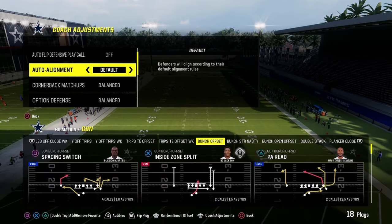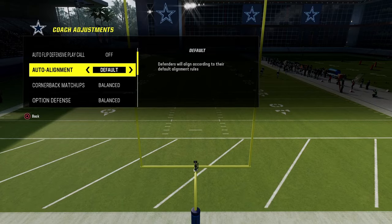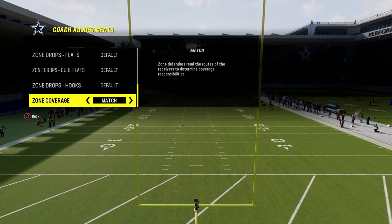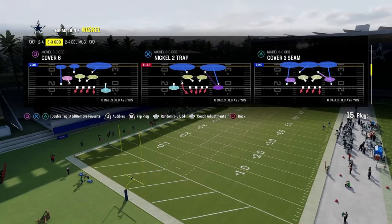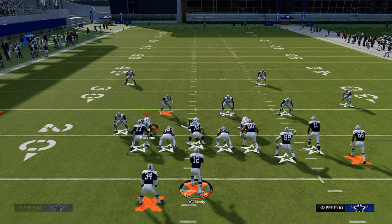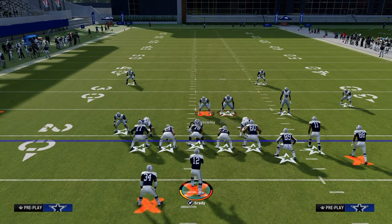I grabbed Colts because you can actually block your tight end in Bunch. With Three-Three-Five Odd, a lot of people have auto-flip off, and they're going to do this out of Cover Three Cloud most of the time. The setup is they're going to blitz their linebackers, QB contain, and move this guy. You can get him moved a little bit more out of Three-Three-Five Odd than out of Nickel Over — it's a little better. The idea is that guy crosses the defensive tackle.